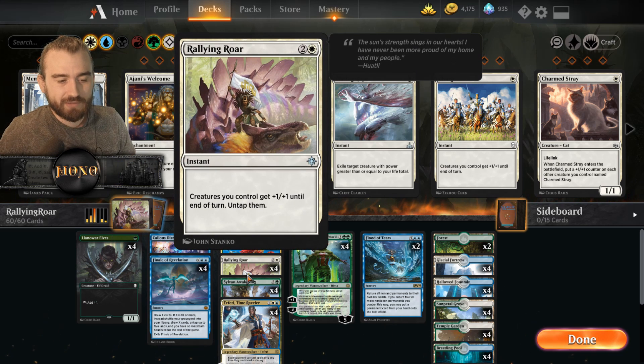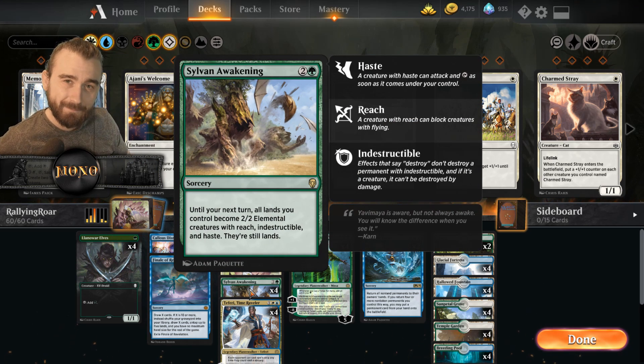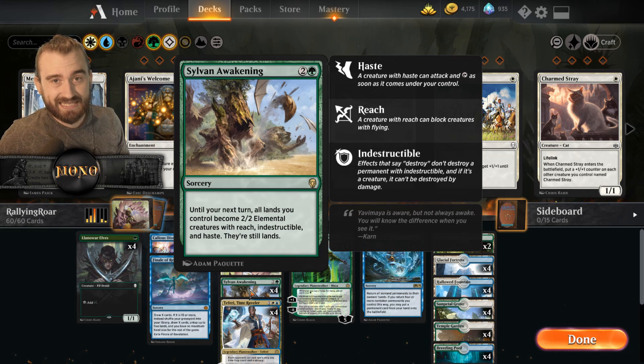So here we have Rallying Roar. Creatures you control get plus one, plus one until end of turn, and untap them. This of course goes amazingly well with Sylvan Awakening, because it turns all your lands into 2/2s. But it costs 3, so usually it's not such a good card — since it costs 3, you get 3 lands less to attack with, and usually that's not too many lands.